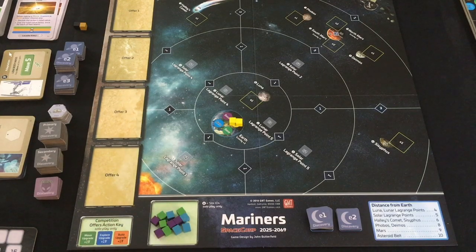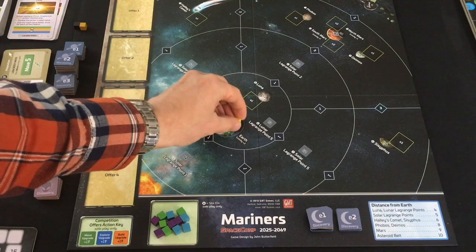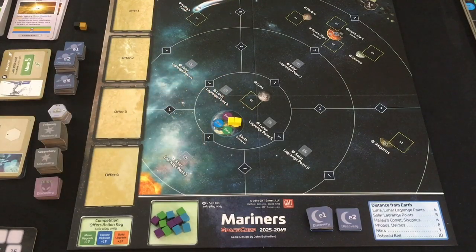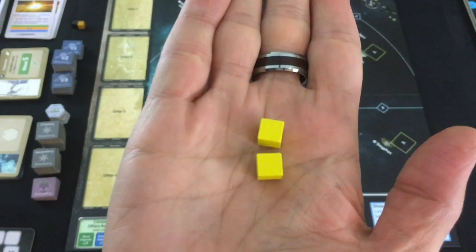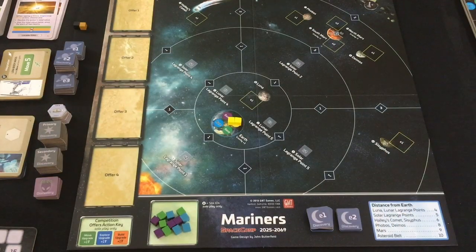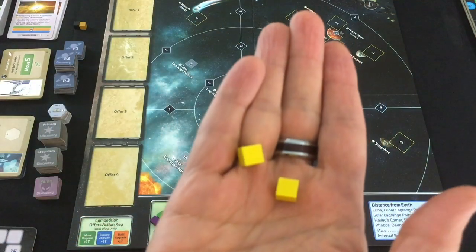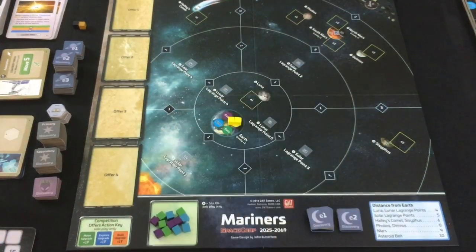Those are going to form the teams for the competition that's fighting against you. You'll take two teams in your chosen color and put them on your base there on Earth. You have two other teams, and this is one of the most asked questions on BGG — you don't use those teams at all in Mariners, there's no way to get them into play. That's the same for Era 2. But finally for Starfarers, the third era, you get a third team automatically, and can get a fourth through one of the technologies.